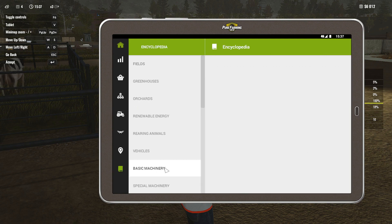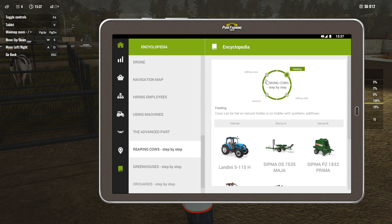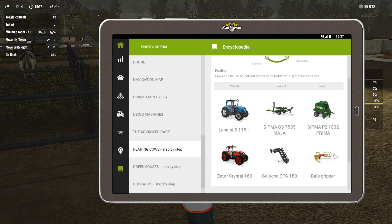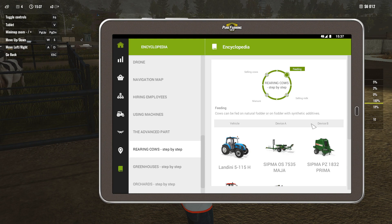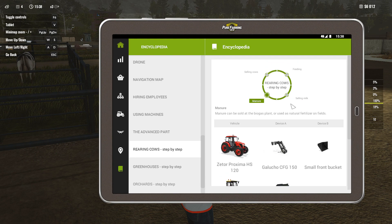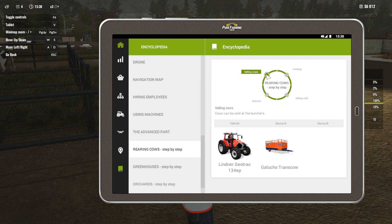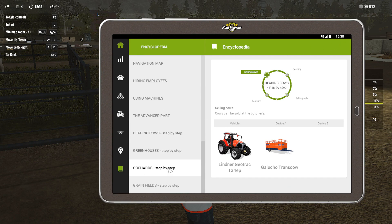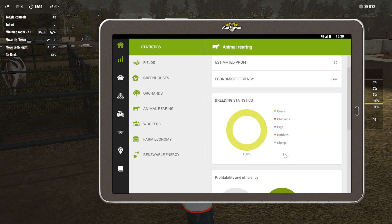Let's take a look at the encyclopedia and see if they tell us. Rearing cows step by step. Feeding: cows can be filled with natural fodder or fodder with synthetic additives. Manure can be sold at the biogas plant or used as natural fertilizer on the fields. Cows can be sold at the butchers. But it doesn't give us direct stats on our cows — it should tell us exactly how old the cows are. It doesn't.